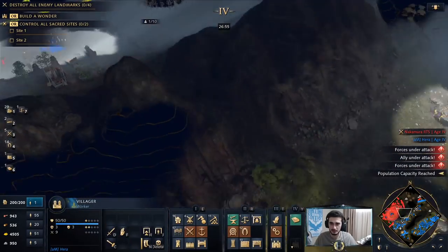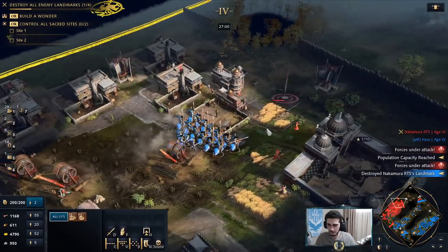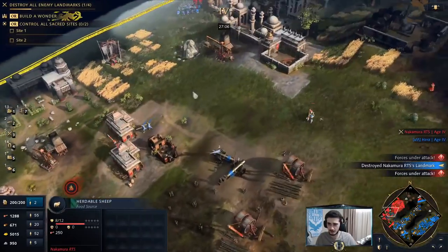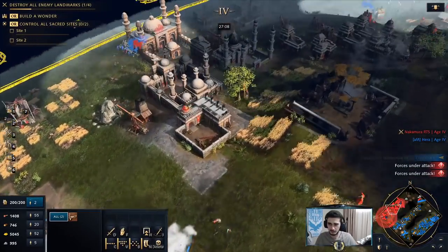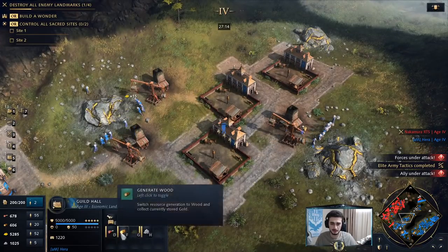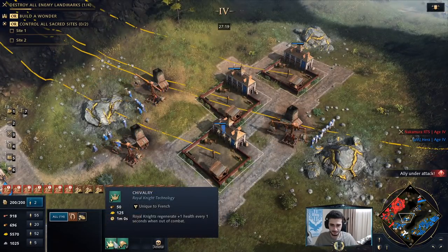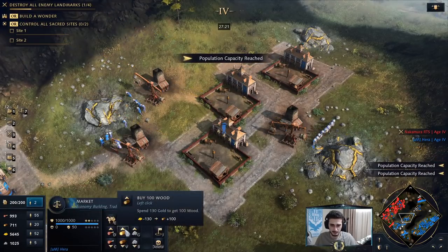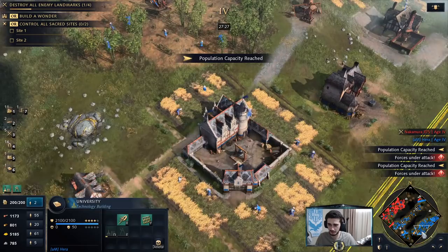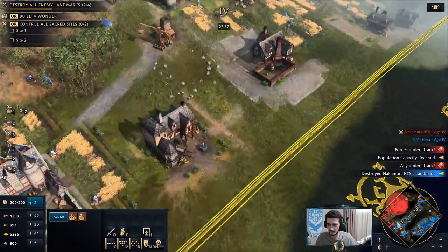I'm not sure if I can push over here — I don't think so. Just destroying everything here. I have the Guild Hall with like 1200 gold, which is pretty insane. Increase the health of all buildings — why not? Rams and traps I don't really need, but I'll get it just in case. Pretty sure he should be dead now.